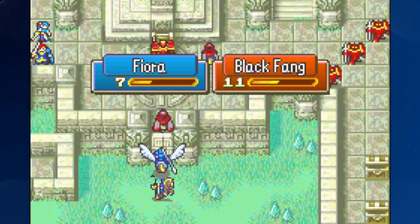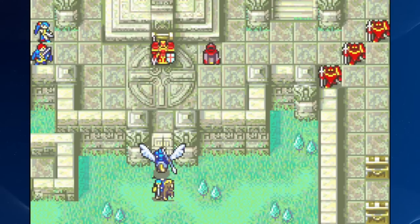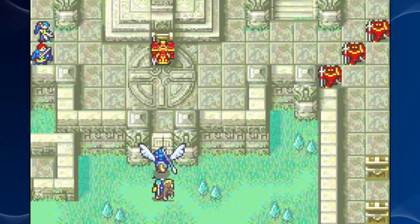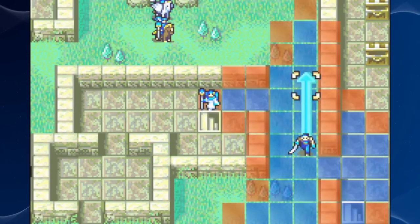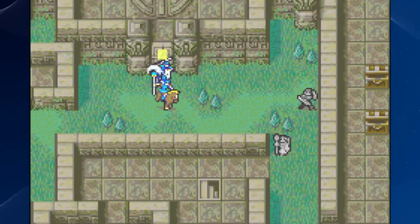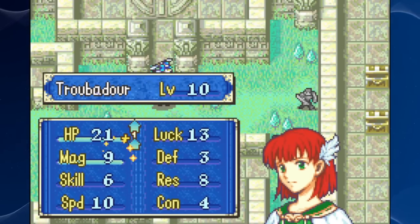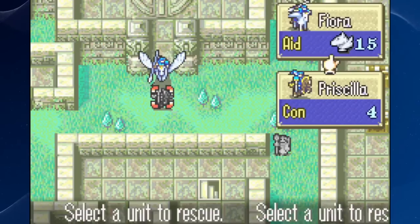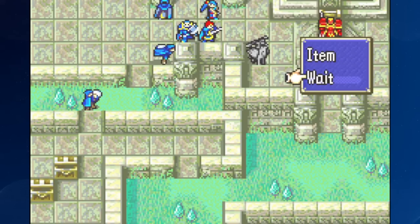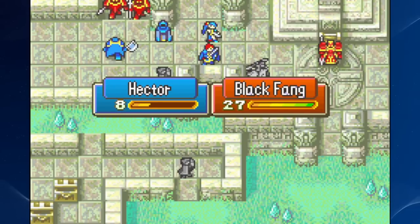This chapter has 12 deployment slots if you include all the lords, but they're good training targets so why not. If this chapter didn't have so many deployment slots I probably wouldn't stick around to farm EXP, but because it does, it gives you a lot of leeway to bring units that can get good experience out of the enemies that show up. I'm trying to think of where else I'd spend turns if not here. There really aren't that many chapters with promoted reinforcements, and Cog of Destiny is a big one of course — that's already a route map so you could rout it before reinforcements show up if you wanted to.